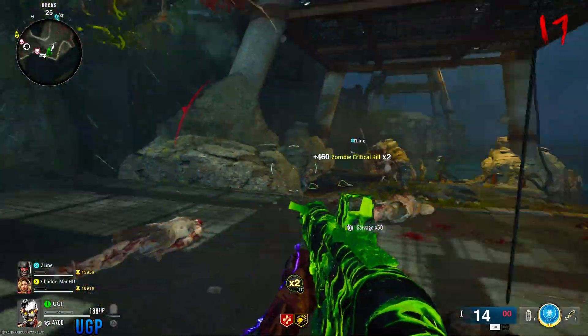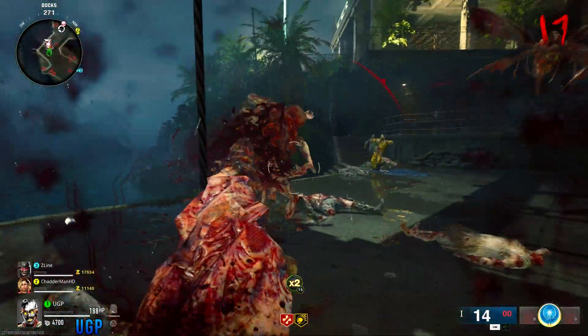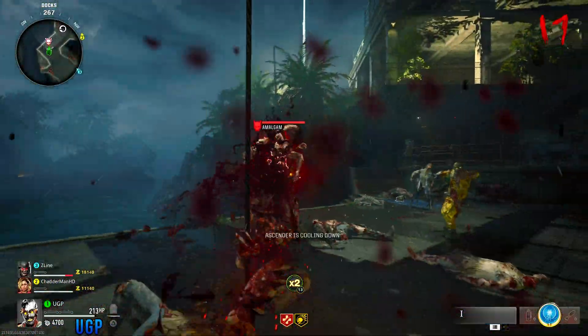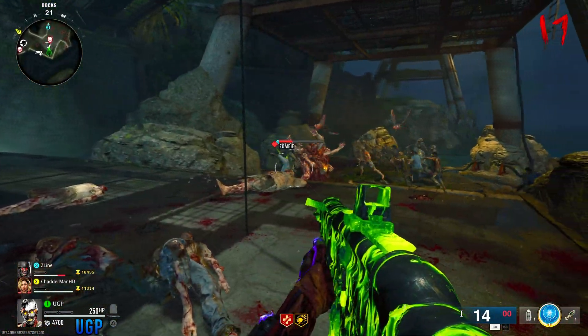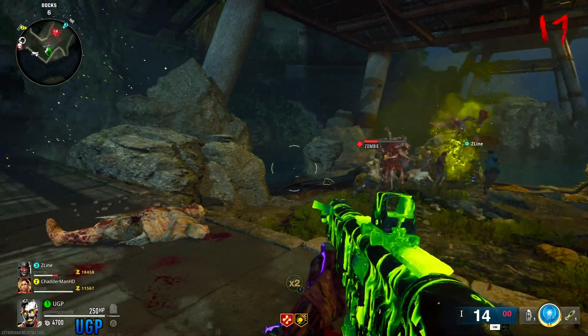Now to perform this glitch, all you need to do is lead the mini boss over to a repel, and as soon as he goes to grab you, you want to click on the repel. If you got this timing completely correct, you'll be in true no target god mode to all of the zombies.